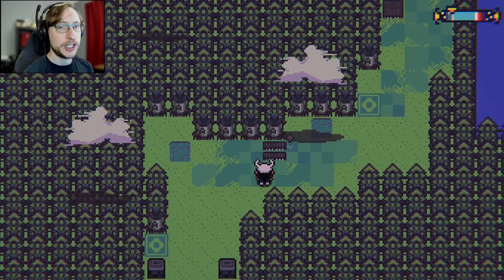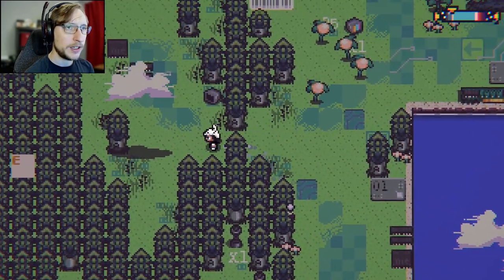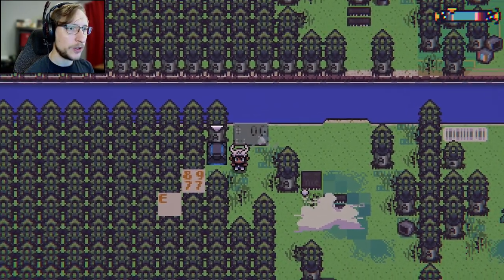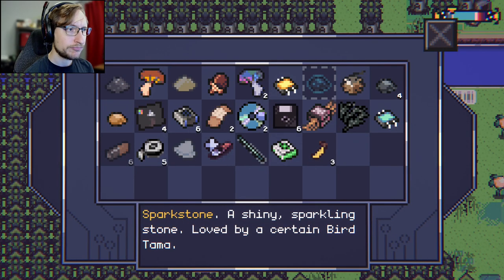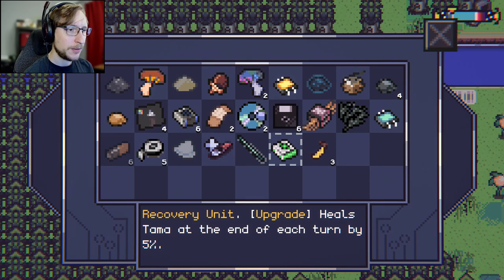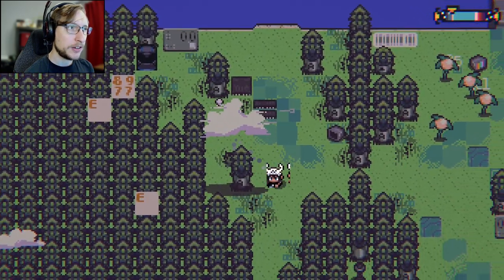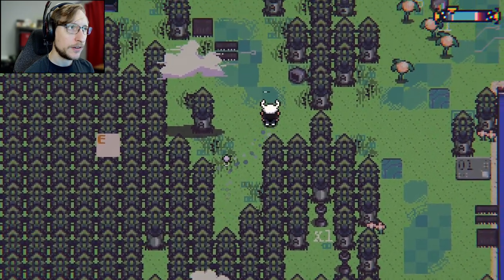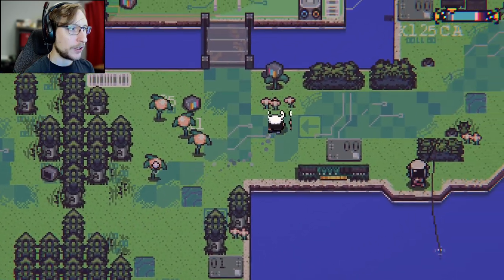So if we go down here — I checked — that's actually to the woods and I figured out a way to get back through there, because I didn't think you could. He'll heal a unit by five percent at the end of each turn — that's pretty nice. I don't know where these other cows are though.